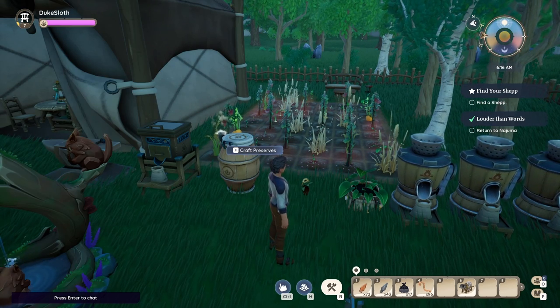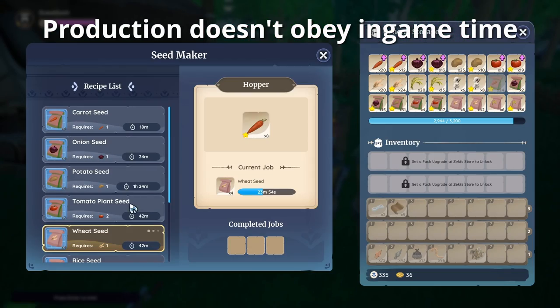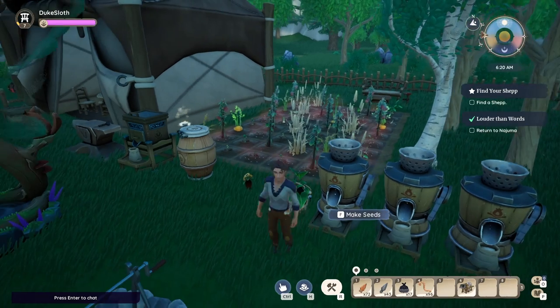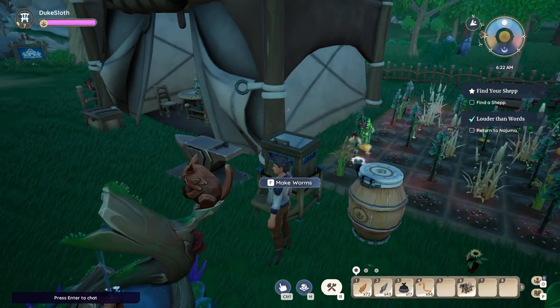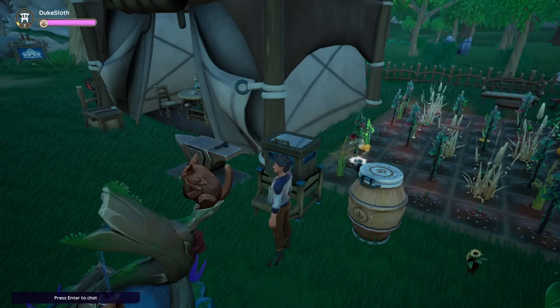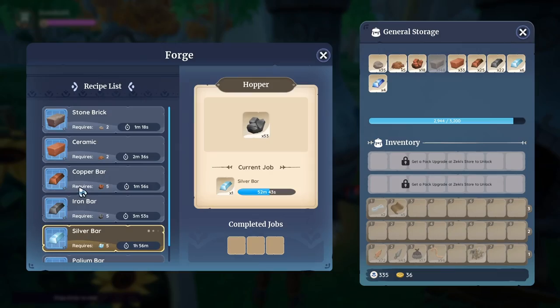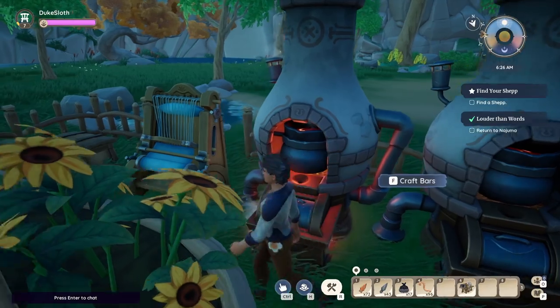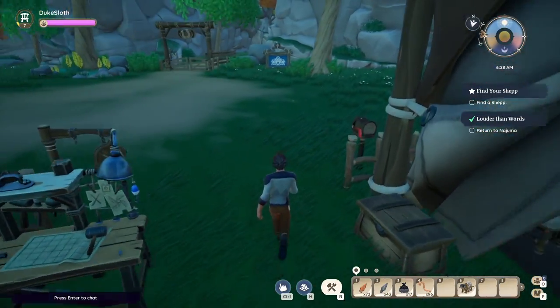Not everything obeys this in-game time day cycle. For example, if we look at the seed maker, these 23 minutes are actually real-time 23 minutes. Likewise the preserves jar — same thing. Any other tasks like the worm farm or any of the smelting stations — all of these crafters use real-time, not in-game time. And there are more things that use real-time which isn't really clarified to you anywhere.